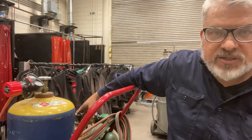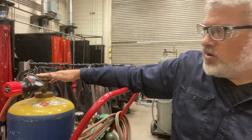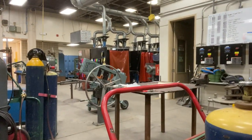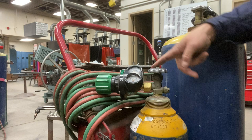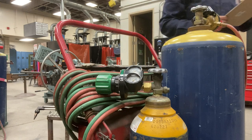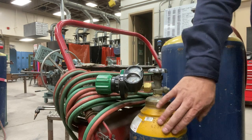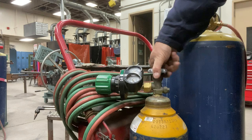Next step: open the oxygen cylinder valve. Step three — open the oxygen cylinder valve all the way until it stops. Stand away from the regulator, because there's about 2,000 pounds of pressure in there. I'm on the opposite side of the regulator, and I'm going to open it slowly but then all the way up.